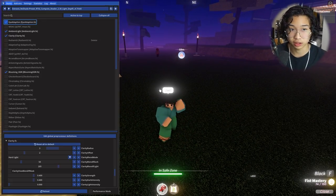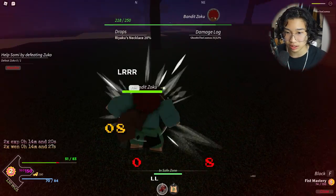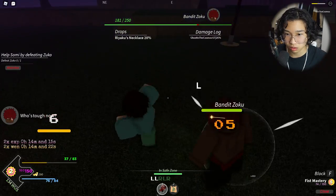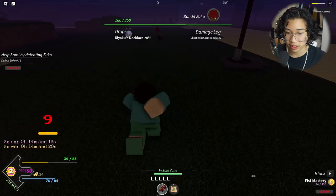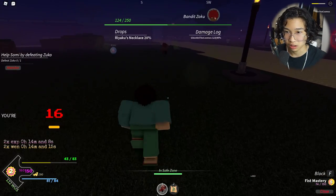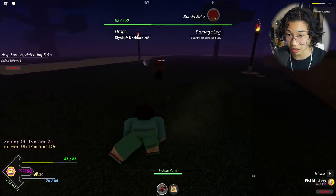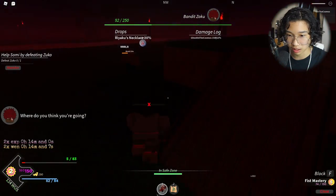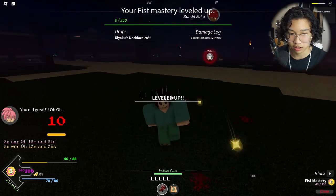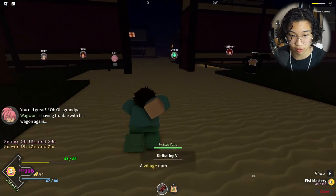I actually do pretty good damage — he just parried me. I feel like I should use my air combos. He's half health, we're gonna be fine. Just keep on comboing him. It's kind of dark but — okay he's dead. Level three. We got a lot of EXP for that.